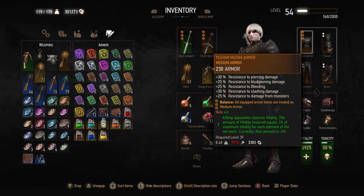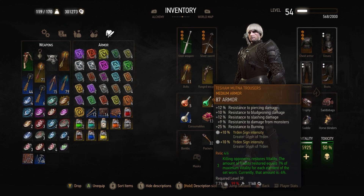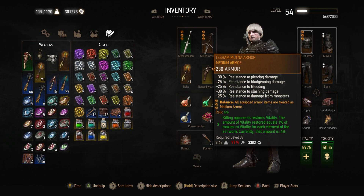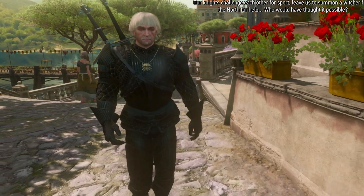For armor, I'm wearing the Tesham Mutna set because I hadn't worn it in any of my other builds. It has really good defense resistances for all general damage types, and an interesting skill: killing opponents restores vitality, and the amount restored increases based on how many pieces you're wearing. It's a good way to get vitality back and just a fun set to try something different in this build — same reason why I made Geralt wear his favorite new haircut.